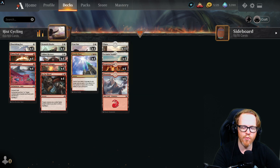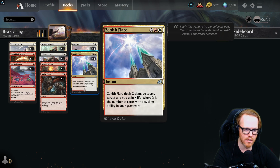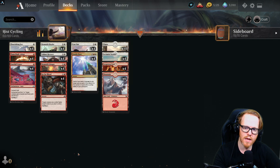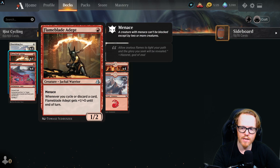In the early game we're just getting in for extra damage or making big threats our opponent has to deal with, hitting them as hard and fast as possible. Eventually we want a decent number of cycling cards in the graveyard to drop a big Zenith Flare. Zenith Flare deals X damage to any target and we gain X life, where X equals the number of cards with cycling in our graveyard.